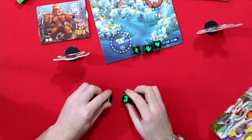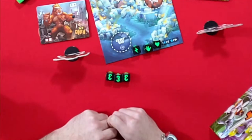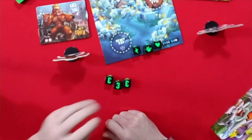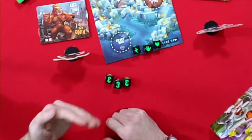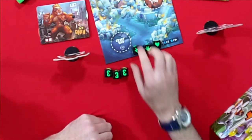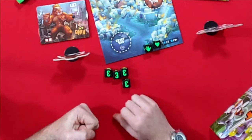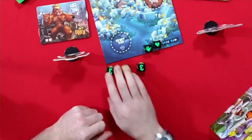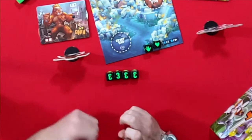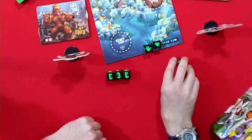The numbered dice are used to score victory points. Every time you roll three of a kind you may collect three victory points — one for the base three, and one extra for each additional die of the same number. For instance, if you rolled four threes you would get three victory points for the three of a kind plus one bonus. Single dice and pairs do not count — you must have a minimum of three of a kind.